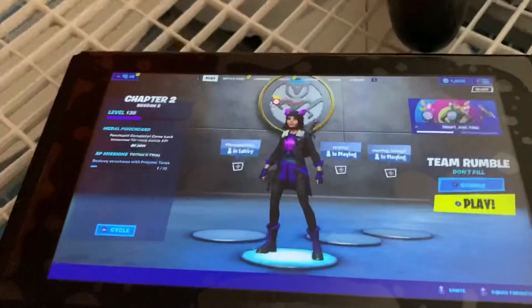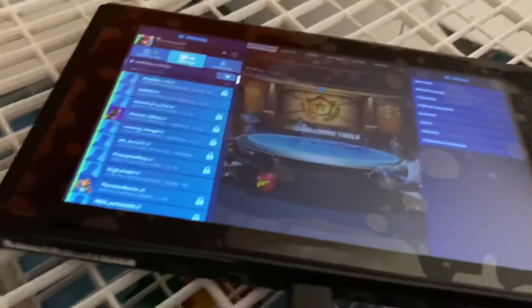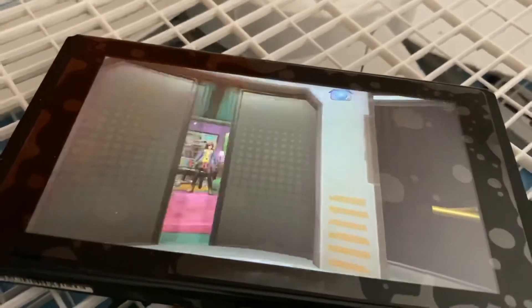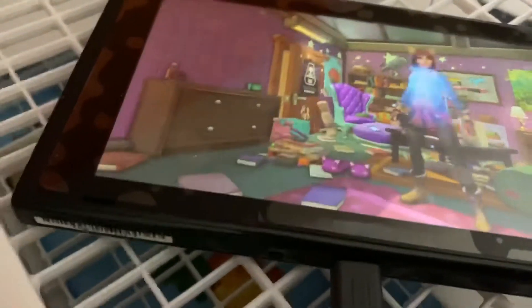Today I found out why Sky's thing did not work — you have to chase it around. It's one of the hardest ones I feel like. This is the final look, I finally got it. Let's jump right in. The fan is here so my Nintendo Switch doesn't overheat. So let's go to the Sky quest — it says 'find shadow oil in Weeping Woods.'